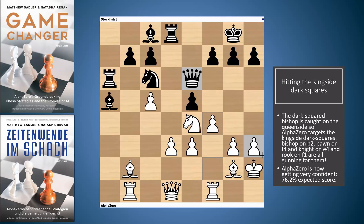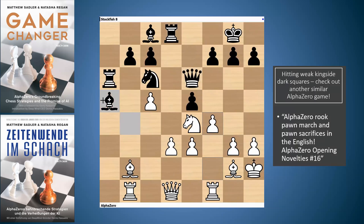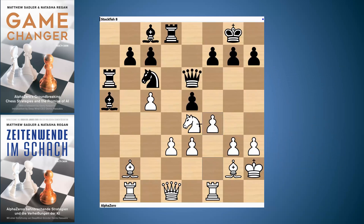AlphaZero plays f4. The point of this move is very similar to the last English game in our previous video, where AlphaZero played h4 to h5 to h6 to weaken the kingside dark squares because black's dark-squared bishop was all the way over on a7. Here, the black dark-squared bishop is on a5, so AlphaZero is attacking the kingside dark squares but in a slightly different way — this time with a combination of bishop, rook, pawn, and knight. It's like AlphaZero is playing on one big board: all its pieces can get to both halves, whereas black seems to be playing on two separate halves.